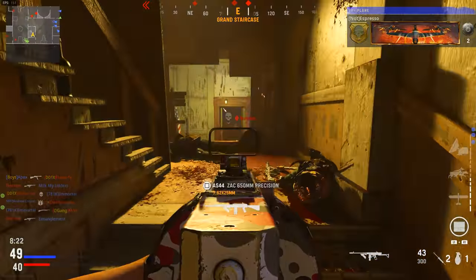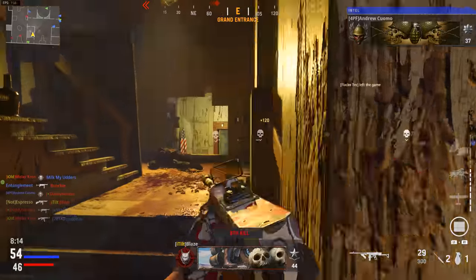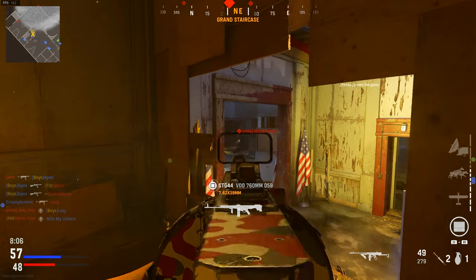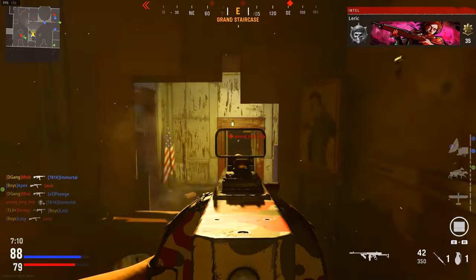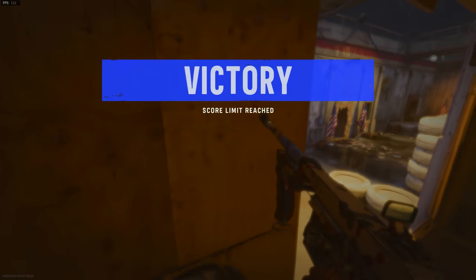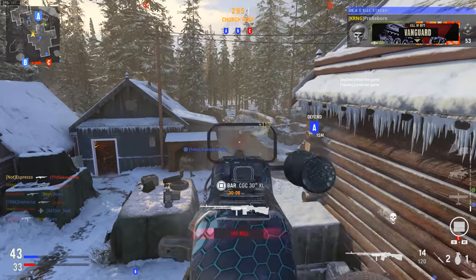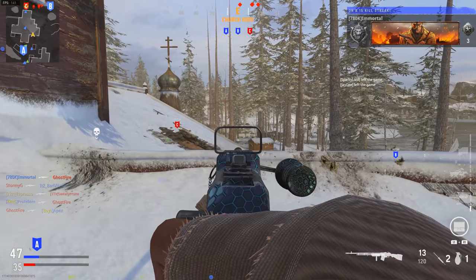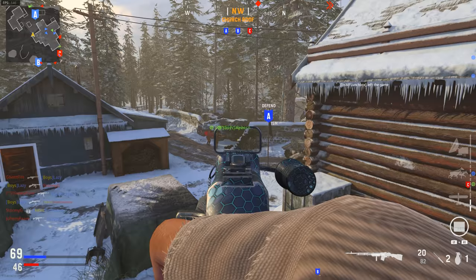The hardest part of all this is finding balance and not neglecting certain areas of your create-a-class build. If you love run-and-gun, kit yourself for sprint-to-fire time and ADS speed. If you want to farm long shots, prioritize damage and recoil control. Across these six areas of focus — accuracy, damage multipliers, damage output, ammo type, recoil control, and sprint-to-fire — you're never going to max out every single one due to trade-offs. It comes down to what you're trying to get out of your weapon and play style.